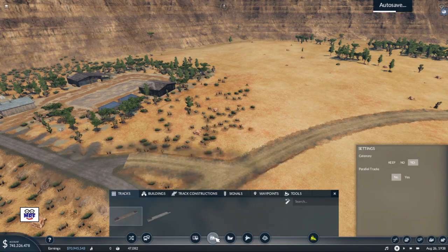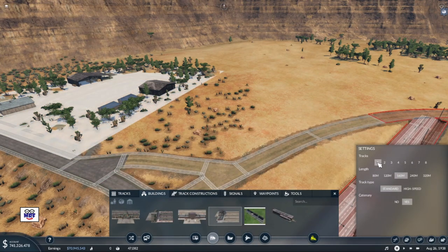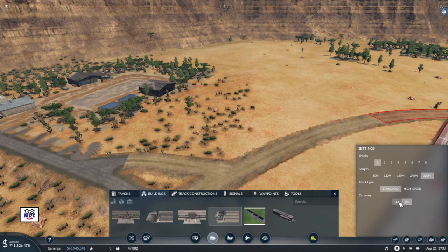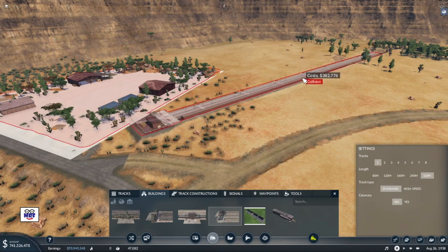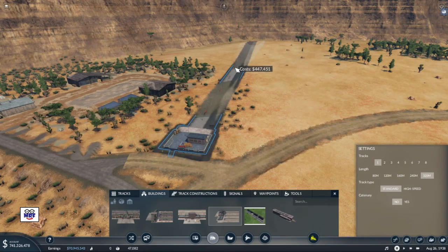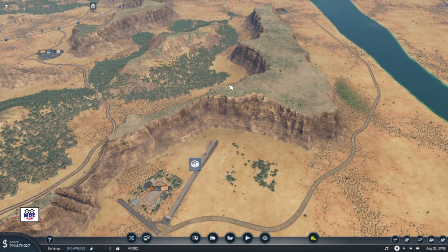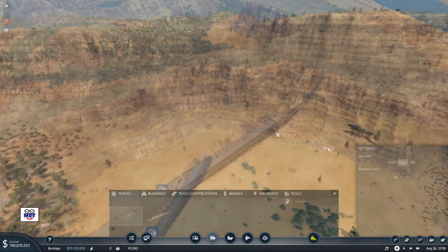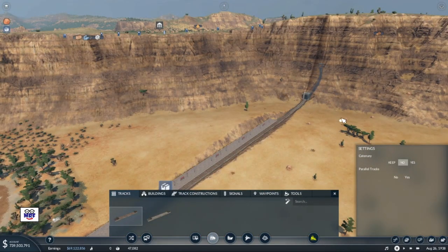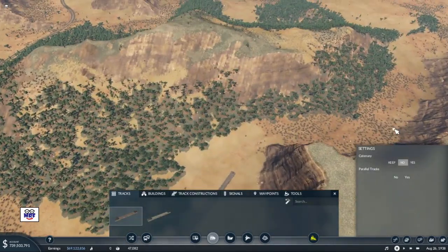Over to trains, let's find ourselves a cargo terminus with one track. I'm going to make it 320 standard and no catenary, so it's going to be a long one. Let's make some adjustments and plop it right there. Now next we want to go through that Mesa and try to make it through this canyon as best we can. For those of you who like tunnels, we're going to have some tunnels in this episode.